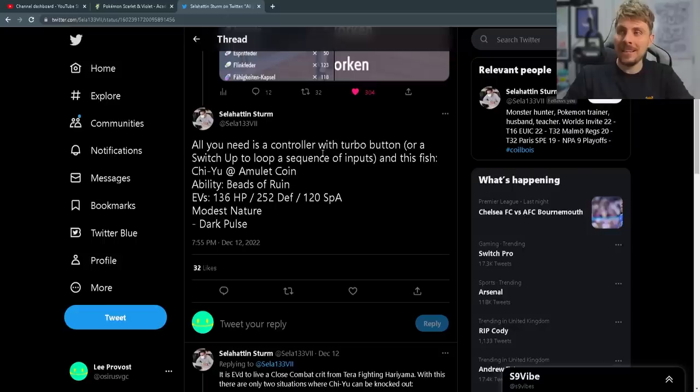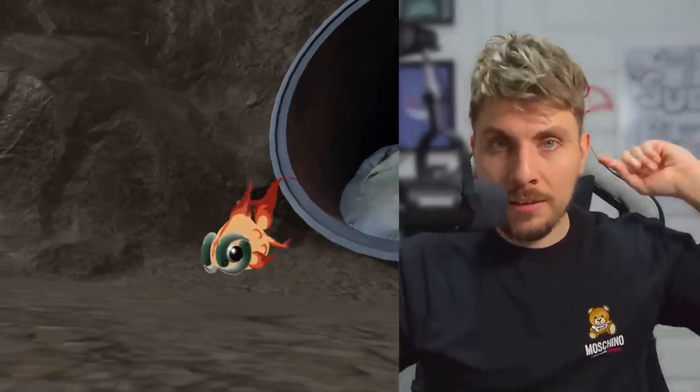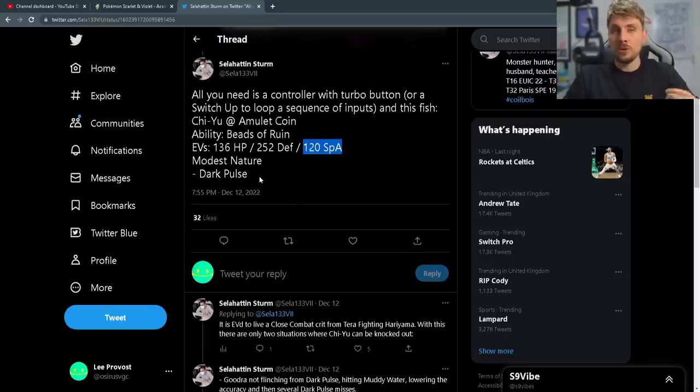I have to give a big shout-out to Salahattin on Twitter who posted this not too long ago and gave us the perfect optimal EV spread and Pokémon to use in this method. It is going to be all based around Chi-Yu, one of the legendary Pokémon of Ruin in these games, so you'll have to go out and catch that Pokémon. We're going to attach it with the Amulet Coin and then use a specific EV spread: 136 HP EVs, 252 Defense EVs, and 120 Special Attack EVs. Modest nature is the choice, and Dark Pulse should be at the top of your move list — that is all you're going to need.